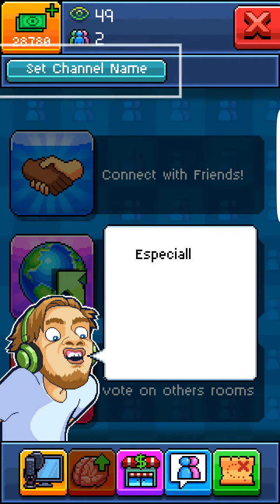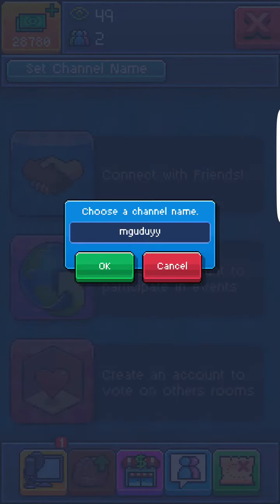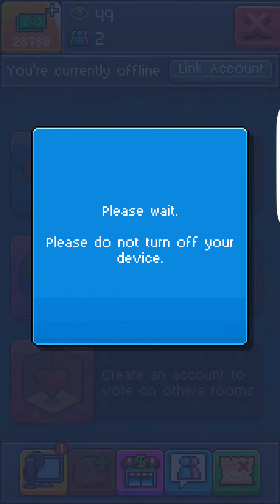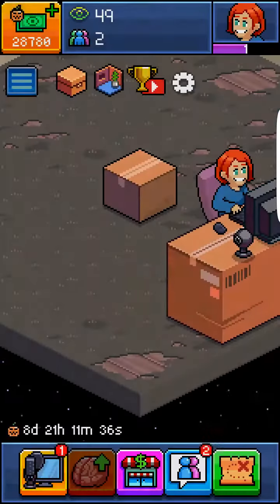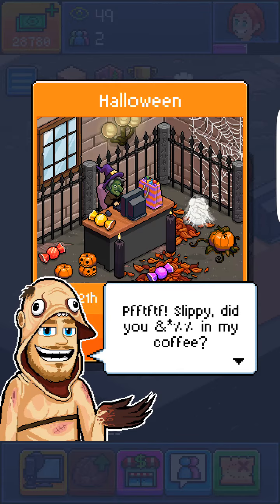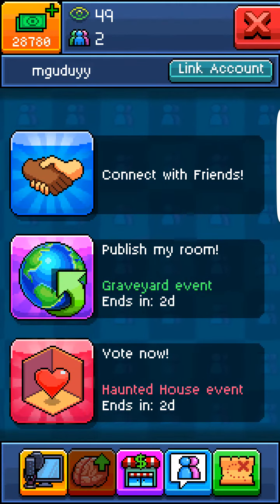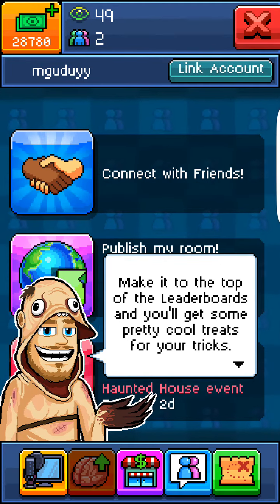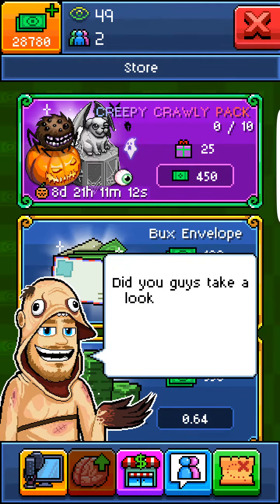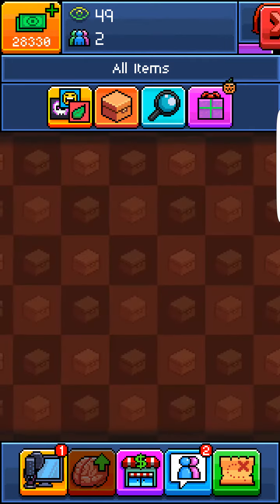Go down here, set a channel name and do that first. We'll just call this some random letters since it's not going to be my main account. It's going to try to connect you to Google Play accounts but it's not going to be able to work. Now it's going to restart your game and be normal — you can use your social features, connect your friends and all. Skip all of that, go up here and buy the Halloween items.